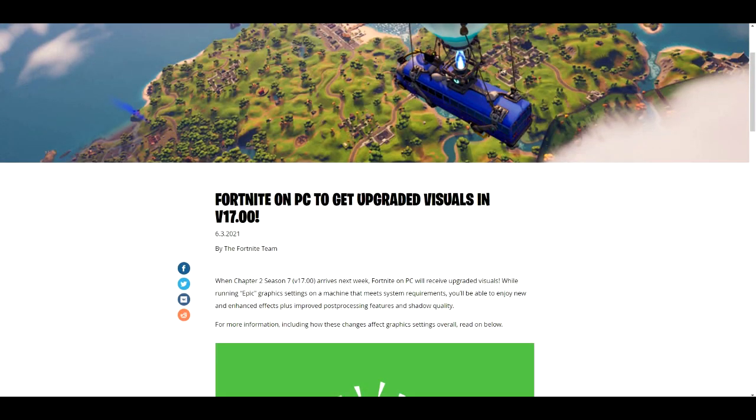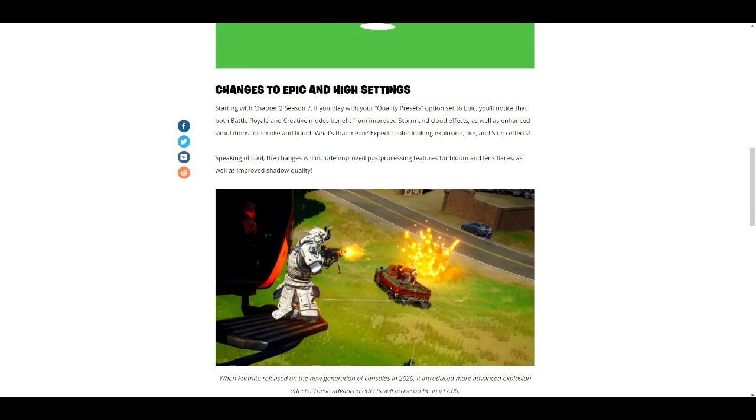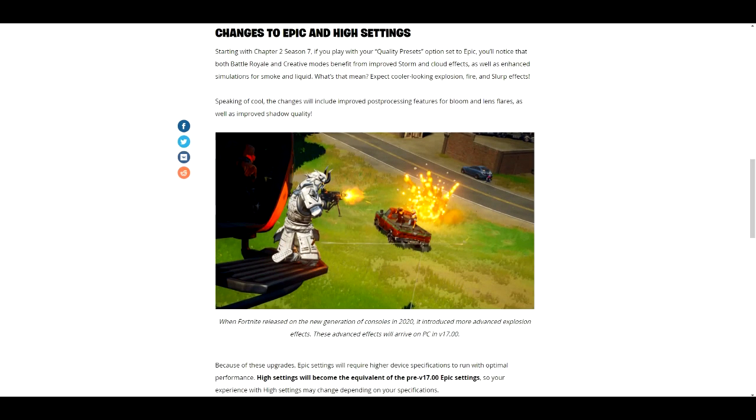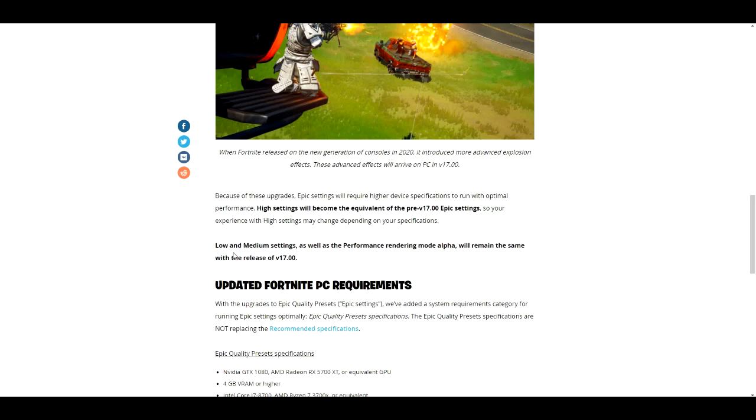As you can see, Fortnite on PC has been upgraded to basically v17. I'll let you guys know that you can get the epic graphic settings depending on your machine's system requirements. I'm going to show you the epic and high settings, and also the minimum and low graphic settings. So if anybody doesn't have the requirement, don't worry — I'll show you what you need for Season 7, especially if you play on PC.